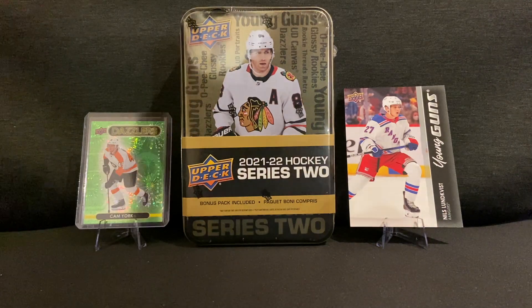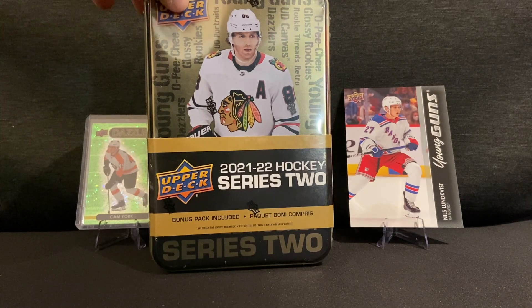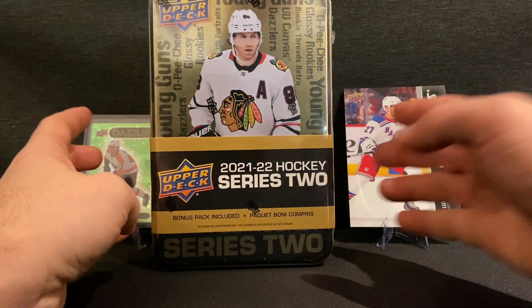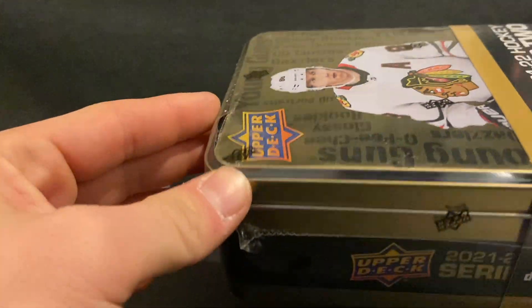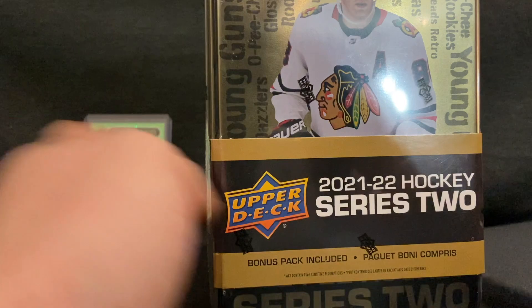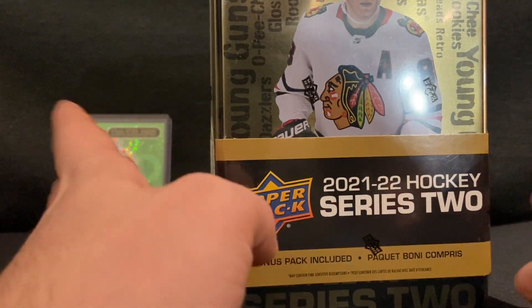What's going on everyone, welcome back to another video. Today we are going to be opening a 2021-22 Series 2 tin. I found it at Walmart and there is sort of a dent in it, but the last time I opened a dented tin from Walmart I pulled a Jason Robertson Young Guns, so maybe the dented ones aren't so bad.